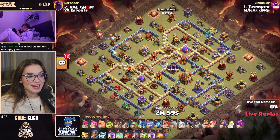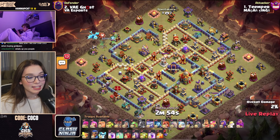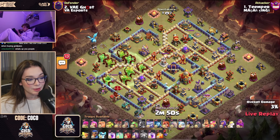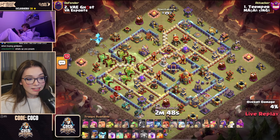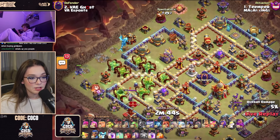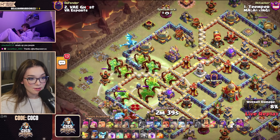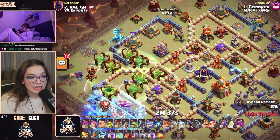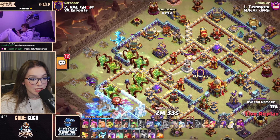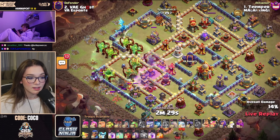Temper is up next and he brought in Super Archers. He needs some tanky troops to eat up damage so these Archers can get good value. He's combining it with the Overgrowth spell. He's got that Electro Dragon doing some damage, and by making all of these buildings invisible and invulnerable, the Electro Dragon can more easily path towards the Eagle Artillery. However, we're not getting chain value because they're indestructible under the Overgrowth spell.